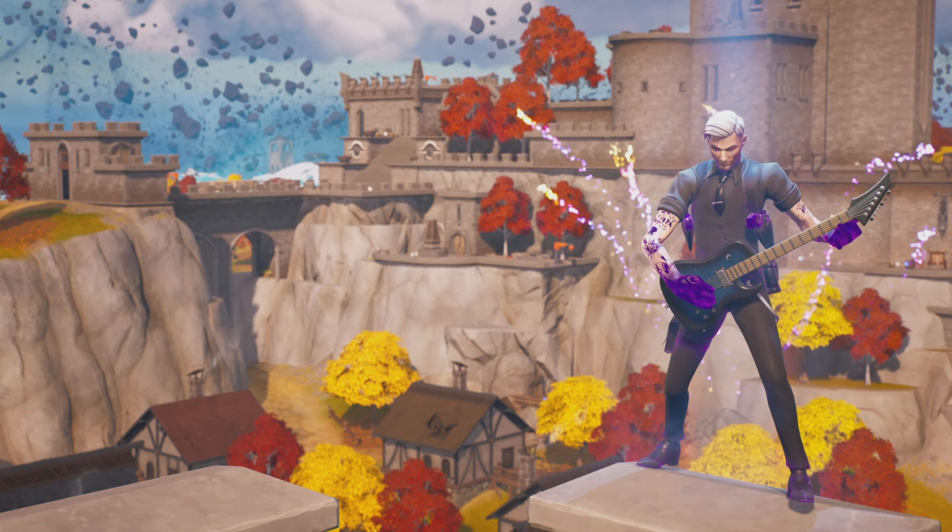Hey guys, we are looking at Coachella Quest. This one is the hop on a jump pad on Coachella Island. The spawn bit you land on, there are three or four of them there. They look like cassettes, slightly raised up.